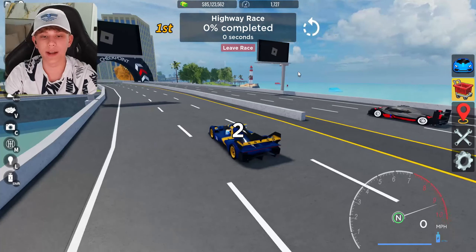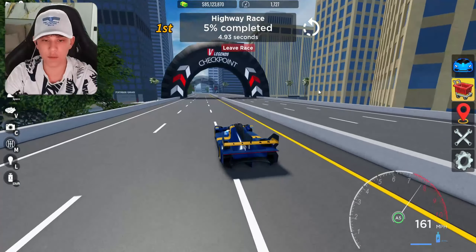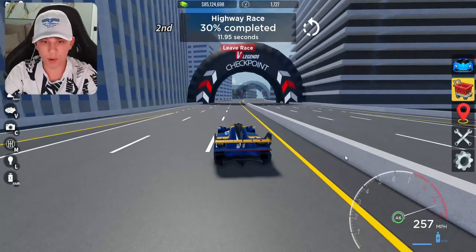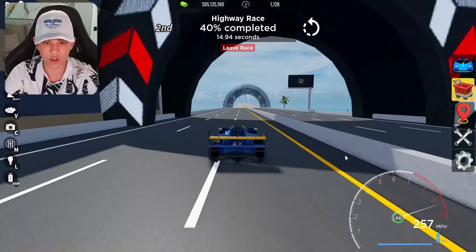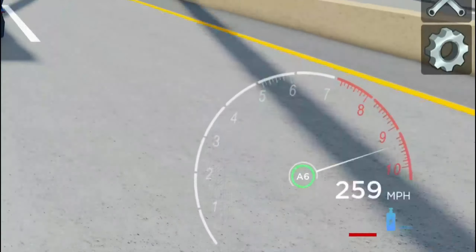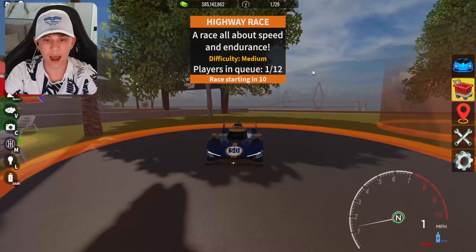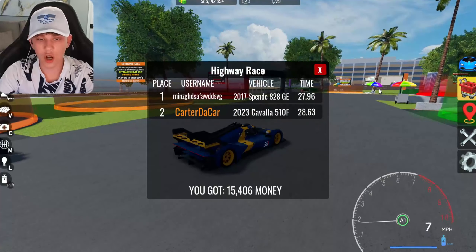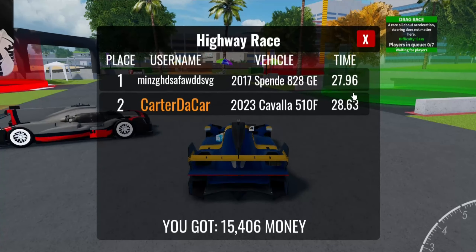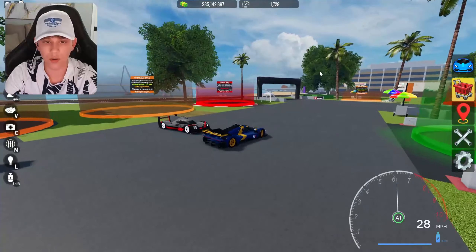Next up, we're on the highway race. Let's go ahead and see what the top speed on this car is. I can't really tell what the Porsche's is, but obviously if we beat the Porsche, then we know it's higher on this car probably. Looks like the Porsche's actually beating us. Looks like we're in second. 257 without boost, 258 with boost. This looks like it's gonna be the Ferrari's first loss right here on the highway race. We lost by around 0.7 seconds. So it looks like we lost by 0.7 seconds on that race — not terrible.